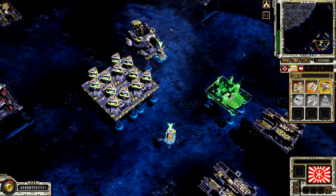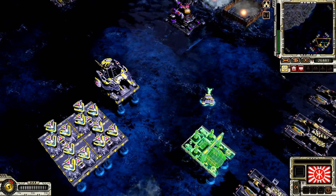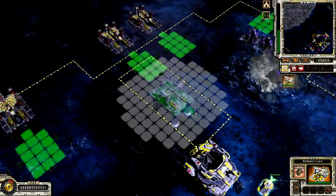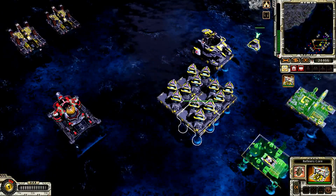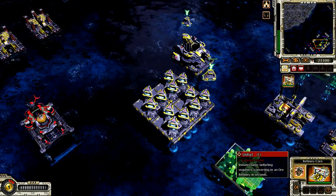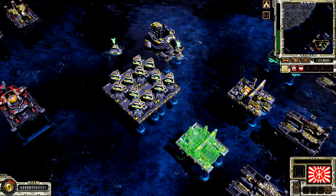Refinery core ready. Updating. Moving to unpack location. Refinery core ready. Building. Transport. Refinery core ready. Site designated. Refinery core ready. Construction complete. New construction options. Building. I'll collect the goods. Moving to unpack location. Refinery core ready.